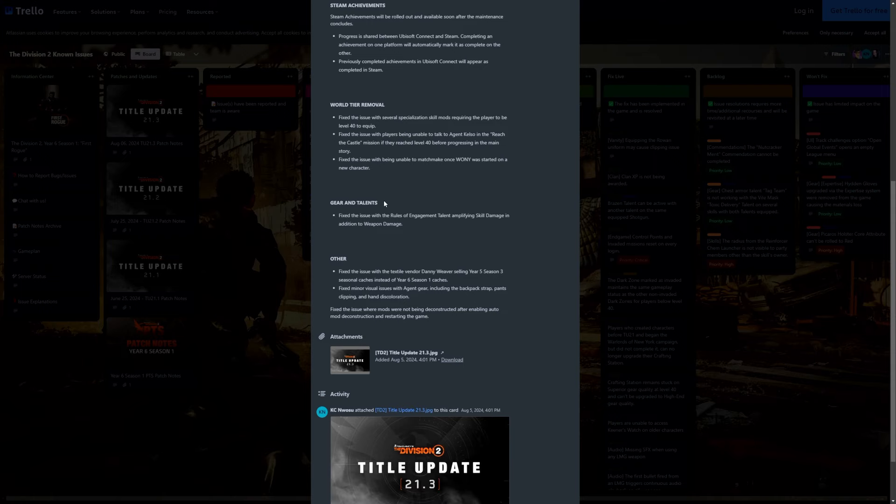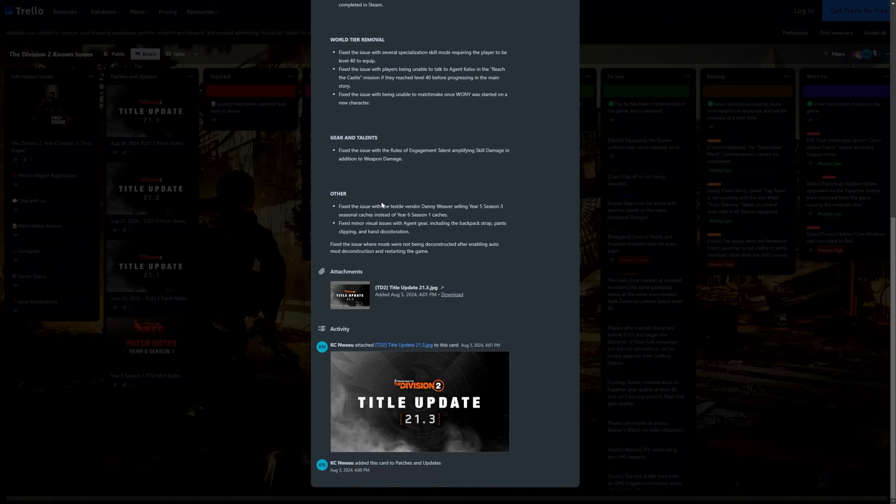Gear and talents: they fixed the issue with the Rules of Engagement talent amplifying skill damage in addition to weapon damage. They fixed the issue with textile vendor Danny Weaver selling Year Five Season Three seasonal caches instead of Year Six Season One. They fixed minor visual issues with aging gear including a backpack strap, pants clipping and hand discoloration. And they fixed the issue where mods were not being deconstructed after enabling auto mod deconstruction and restarting the game.